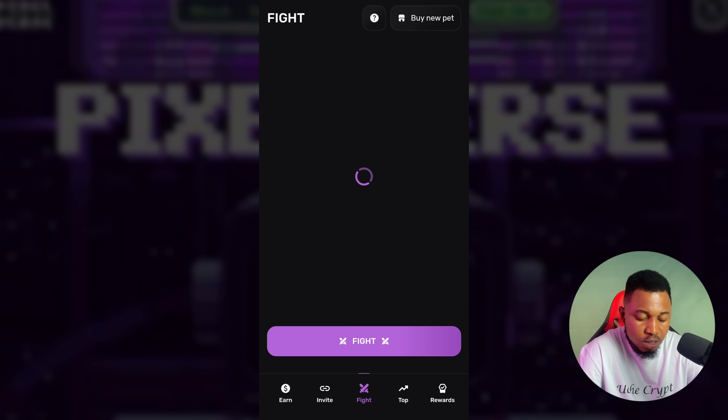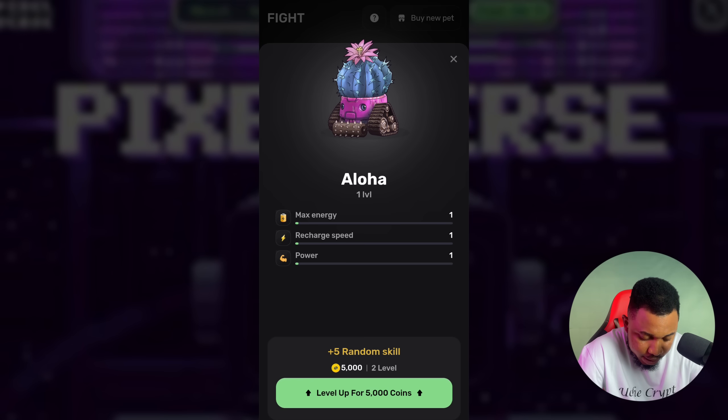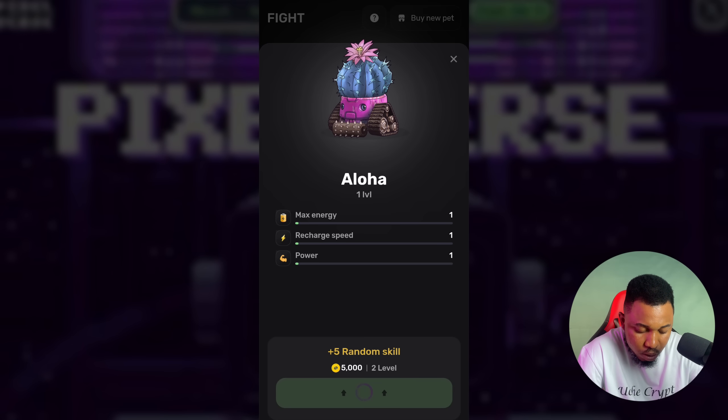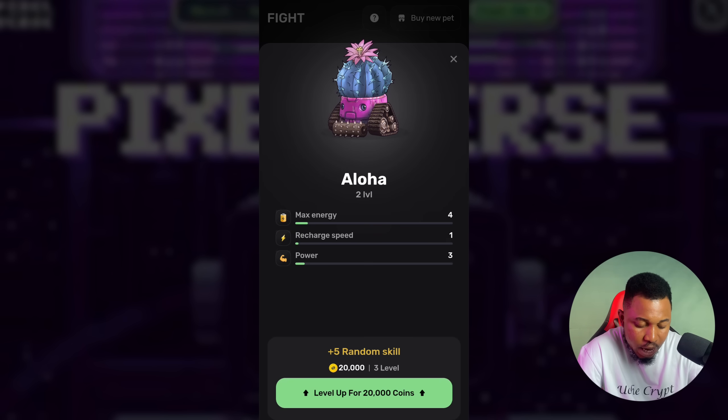You can keep playing to get a lot of rewards. You can also upgrade so that you fight faster. Click on Upgrade — with 5,000 tokens I can level up to level 2. Click on it and it charges 5,000 coins, and now I'm stronger. I can keep leveling up to fight better and make more out of it.